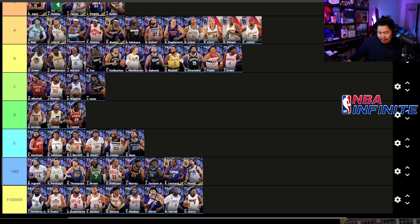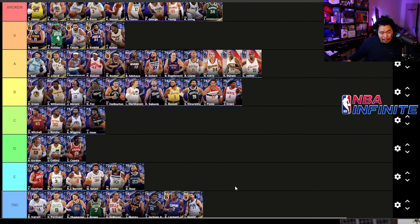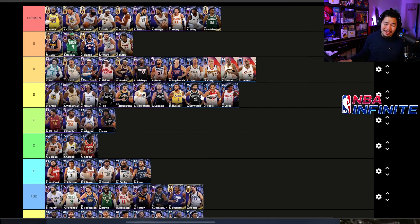Fodder: Timmy Hardaway, Rubio, and Drummond you can use but I'd rather use them for skills. Eric Gordon, Anthony Simon, Victor Oladipo, Tobias Harris, Montrezl Harrell, and Kyle Lowry are also fodder. And that right there is my tier list! Let me know what you guys think — if you agree, let me know below; if not, let me know who should be higher or lower. It's a debatable tier list, all based on personal preferences — don't take it too seriously, it's a fun tier list.